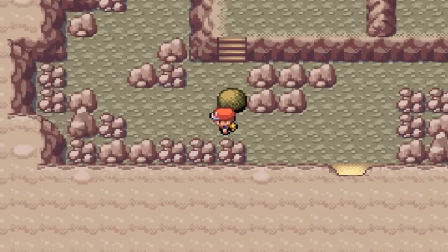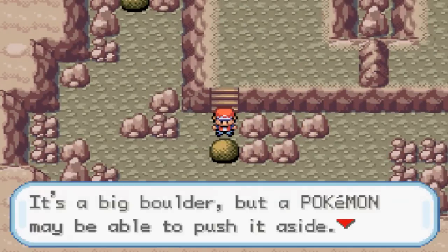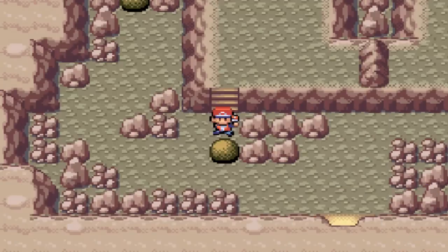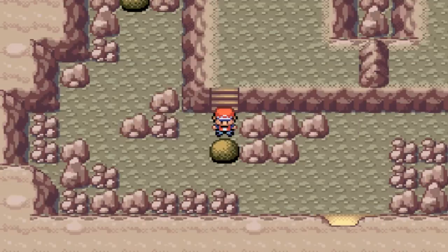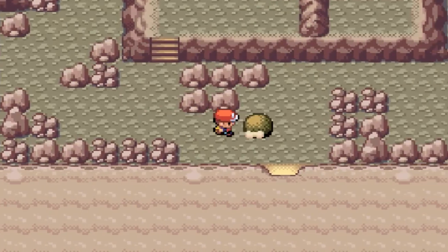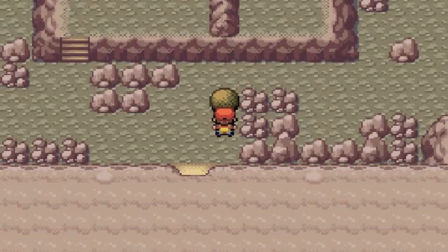The Pokemon in Victory Road include Onix, Geodude, Zubat, Arbok in the Fire Red version and Sandslash in the Leaf Green version, Golbat, Machoke, and Marowak - and that's just on this floor. There is one floor up where the Pokemon become stronger, plus you also have to fight Primeape. The Pokemon in this area go up to level 46 on this floor and up to level 48 on the next floor.